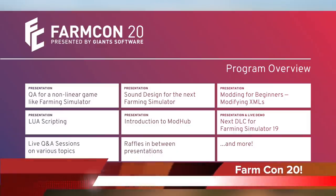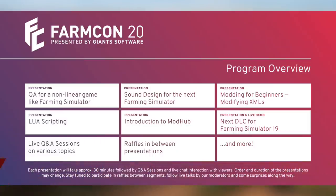Farming Simulator and Giants have released the program overview for FarmCon 20, which will be starting on July 19, 2020 at 2 p.m. CEST, and will be in English with German subtitles available on the German stream. FarmCon will be live streamed this year, as opposed to being live like normal due to the current pandemic. They say to expect presentations, Q&As, a look into what's coming next for Farming Simulator, and lots more. They will have multiple presentations, including QA for a non-linear game like FS, and sound design for the FS game, which was my favorite part of FarmCon 18 when they talked about it for FS19.